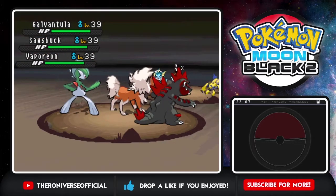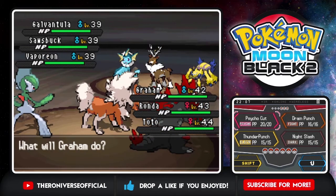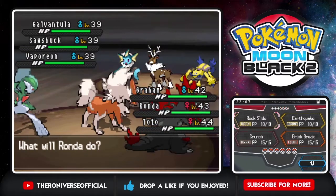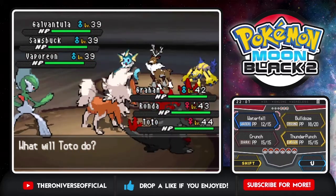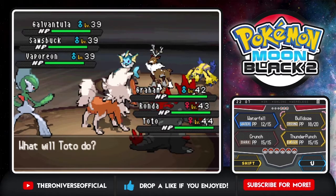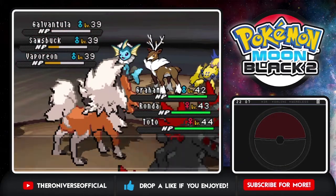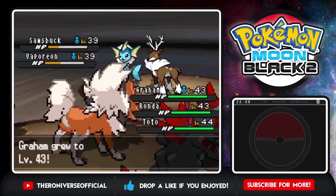Ace Trainer Corki! Oh, a triple battle - was not expecting this, what a surprise. You're level 39. I guess the levels have caught up over here. I'll Thunder Punch the Vaporeon, and then for Rhonda I'm gonna go ahead and Rock Slide every single one of those guys. Ronda moves first - she's our fastest Pokemon. Whoa, Galvantula is out for the count! That did so much damage - I love you Ronda, level 43 now.